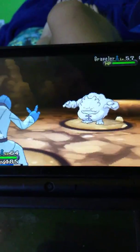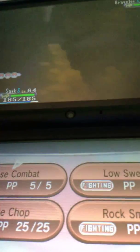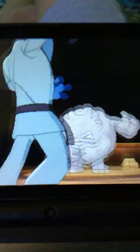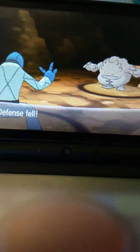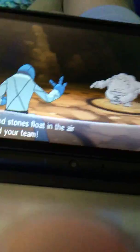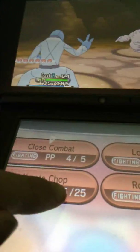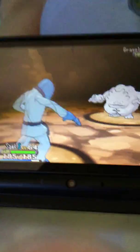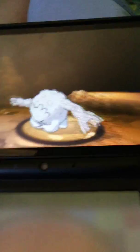Oh look who it is, it's Graveler! I'll send out my awesome Sock and show you his amazing powers. I'm going to use Close Combat. Look at that — Sturdy activated, of course. I wonder what he's going to do. Oh, I thought he was going to use Self-Destruct, but he used Karate Chop. Karate Chop — he's dead. Super effective, he fainted.